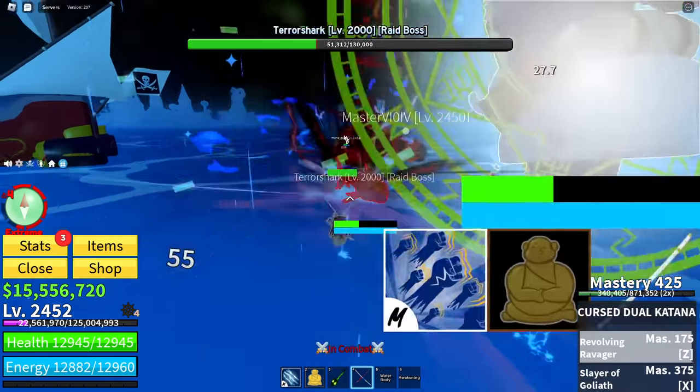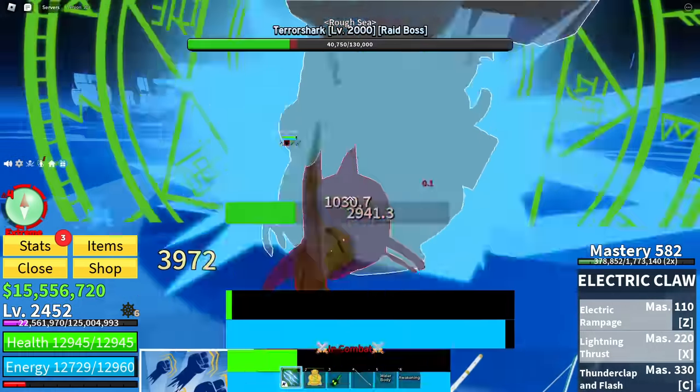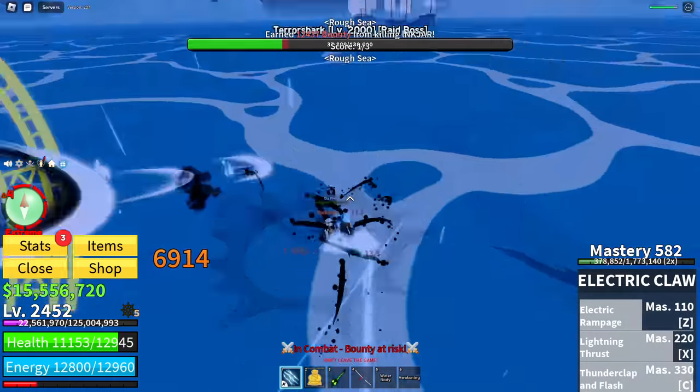With these drops, what you can do is use them to craft their items. Each of them have different items.